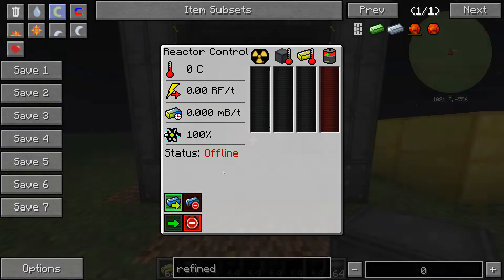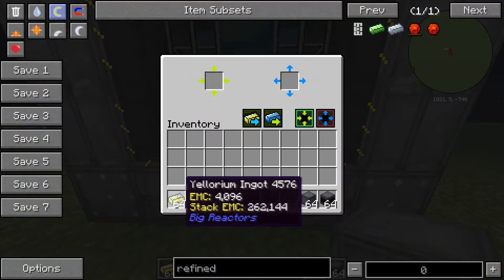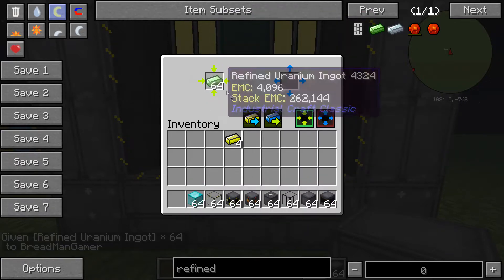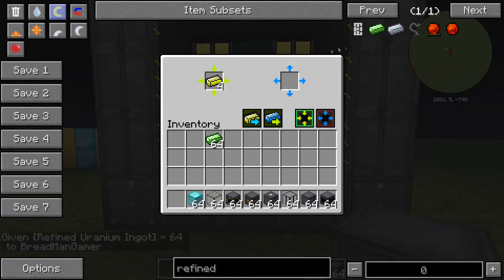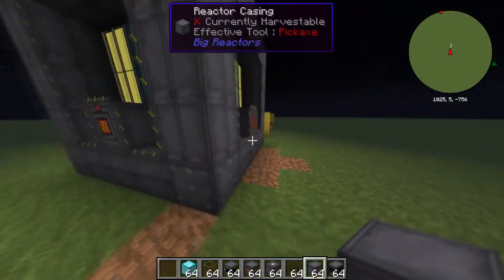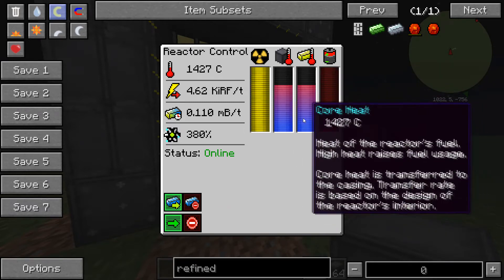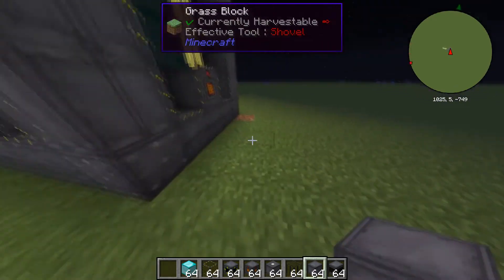You just go over to the access port and insert your ylorium. As you can see, it fills up the ylorium — you can also use refined uranium. Once you've done that, you can go over to your reactor, start it, and it'll start making energy. So next, what you want to do is make your battery.